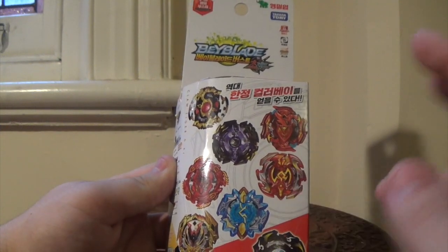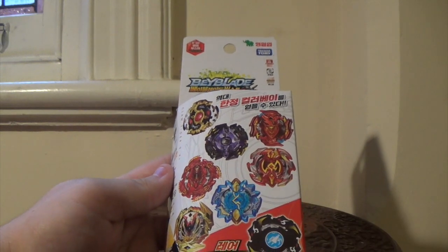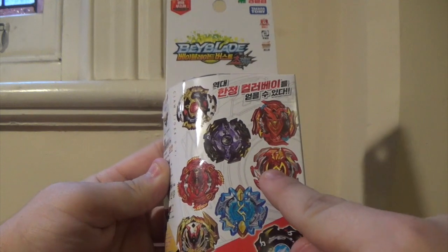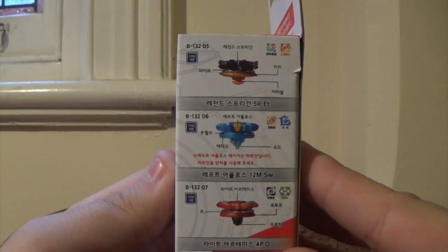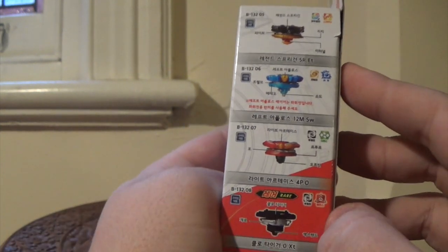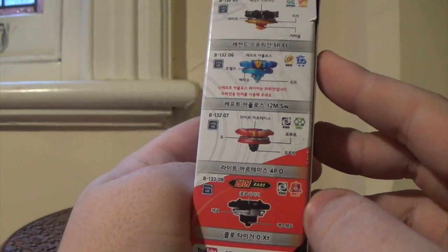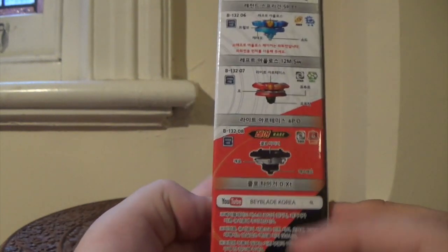The only two bays that are actually new in here are Right Artemis and Left Apollos. I actually wouldn't mind any of these because I do need more Choset pieces, but the one I want the most is actually Right Artemis because of the Proof driver. Looking on the side here, you can see all the combos: Legend Spriggan 5 Reach Eternal, Left Apollos 12 Meteor Sword, Right Artemis 4 Proof Orbit, and then the prize bay is Claw Tiger Zero Extend.